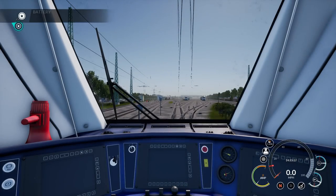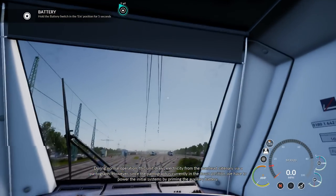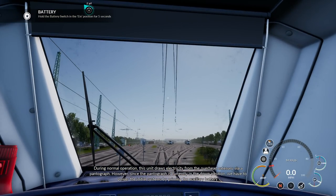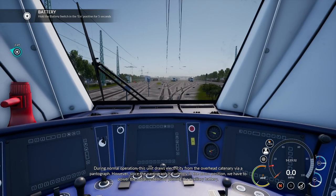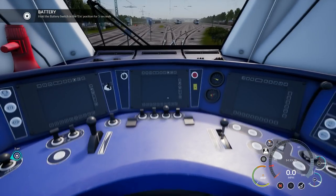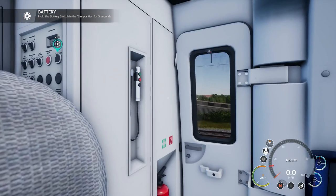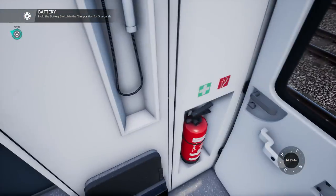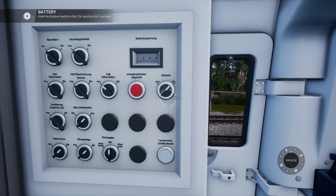Let's have a sit down. During normal operation, this unit draws electricity from the overhead catenary via a pantograph. Since the pantograph is currently in the down position, we have to power the initial systems by priming the auxiliary battery. So we hold the battery switch in the 'ain' position - I'm assuming that means 'one' - start. So we get out of the seat and start at the battery. I see the battery power going up.